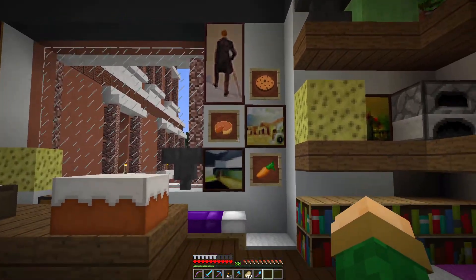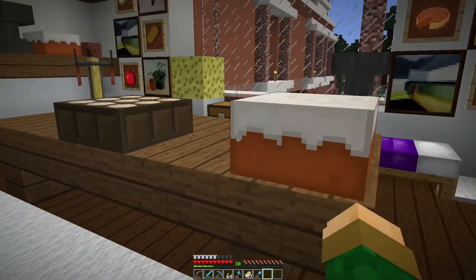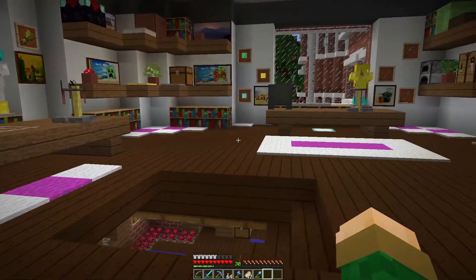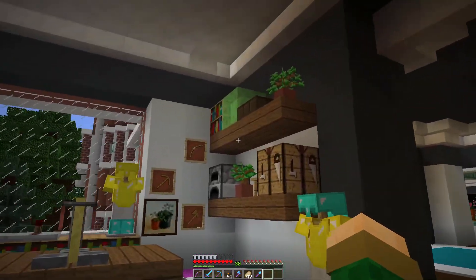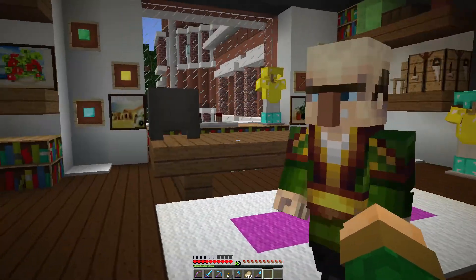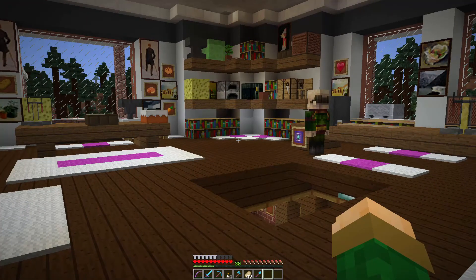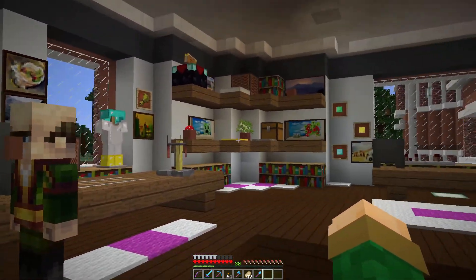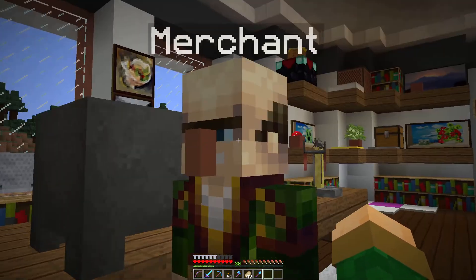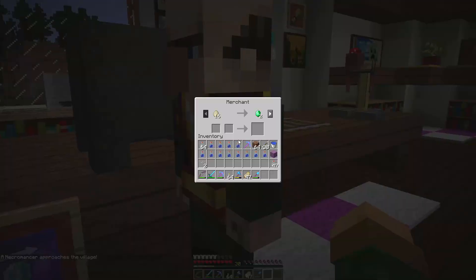Lots of paintings, we got food in here, a bed to sell, a nice little cake. Here comes our merchant — look at what we did for you! You like this place? This is your new shop. You sell all of this stuff to all of our little villagers. Thank you so much, Mr. Merchant. What are you selling today?